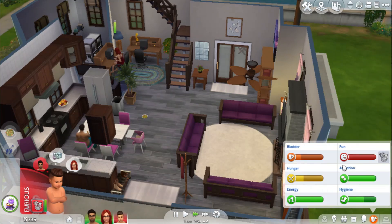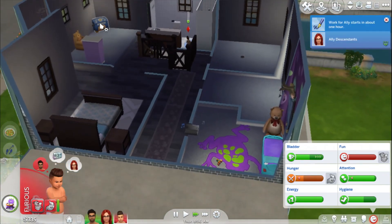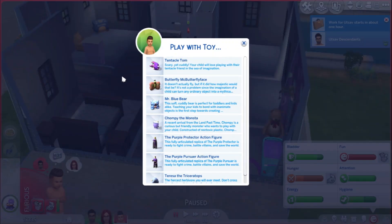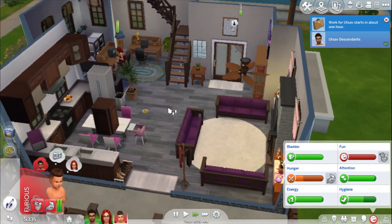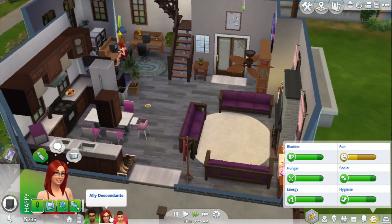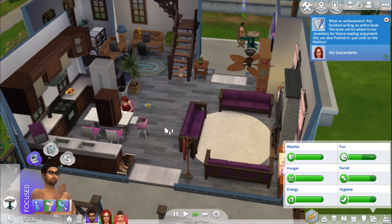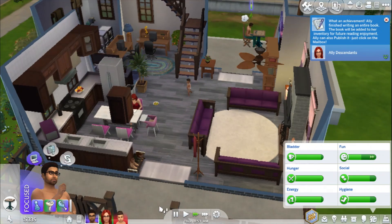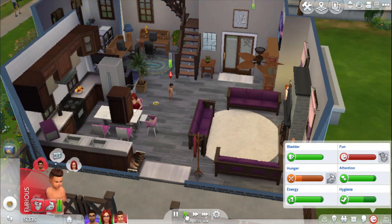Ron is not having fun but he will live — he can go back up and play with his toys. Work starts for the parents in an hour. Hopefully Ally can get a book done by then. She did — perfect! Dad is always playing chess. I'm at two speed and they're about to go to work now, so I'll just stop their interactions.